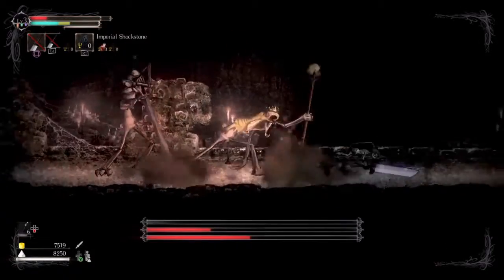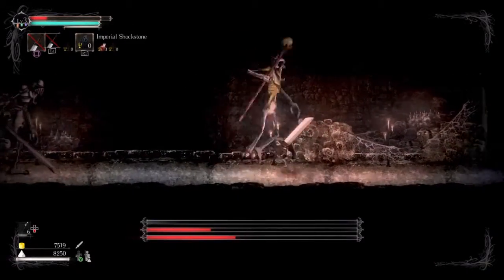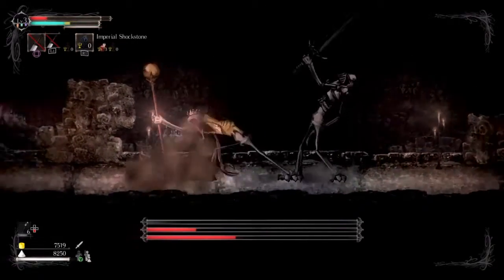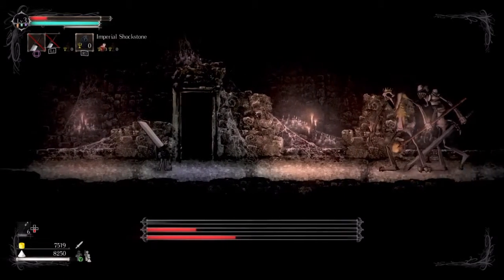Right there, you saw the Knight blocking my attack and then doing the shove — very well telegraphed. So if you just hit his sword, it does take reduced damage, but you are doing some damage and you're not getting hit in return.